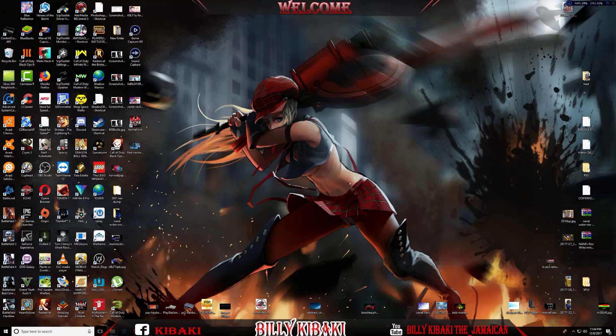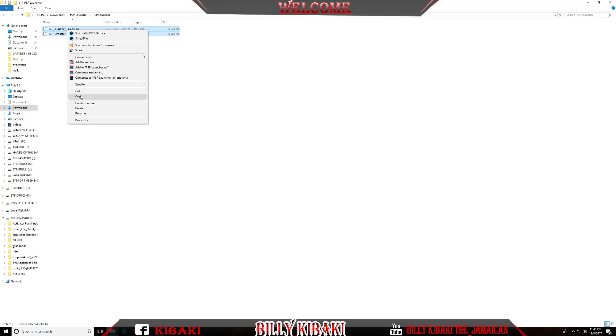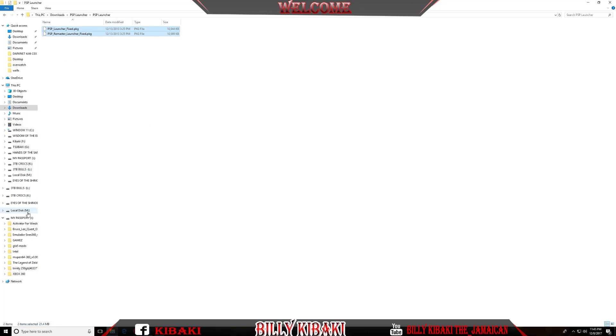Let's go over to where my files are. You will need the PSP launcher — I will leave a link in the description so you can download it. Go ahead and extract it, and when you're done you're going to get a folder. Go inside and you're going to have two PKG files, so we need to copy both of them to the external hard drive or your USB stick.